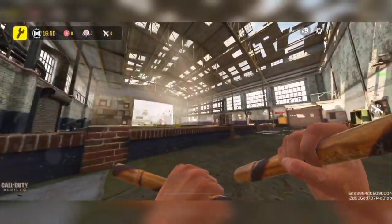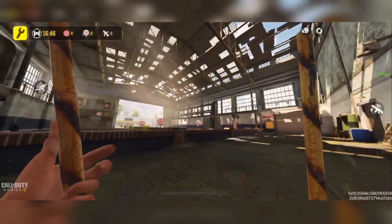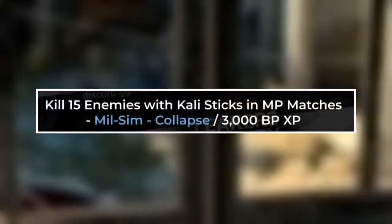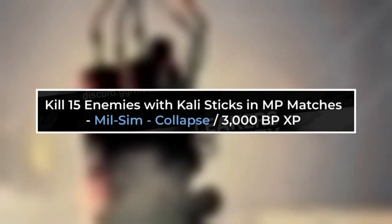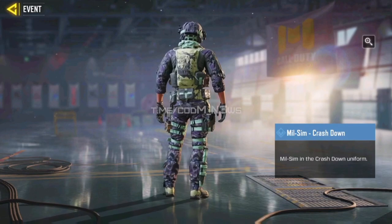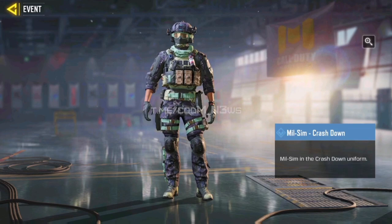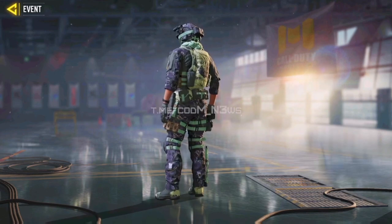So that is how you can earn the Caddy Sticks tomorrow when they do end up coming to the game. But that is not all — there's still one more mission. Kill 15 enemies with the Caddy Sticks in multiplayer matches and you are gonna get a new Milsum operator skin known as Collapse and 3,000 battle pass XP. This is a rare version of Milsum but it actually looks pretty nice for being a rare skin — definitely not bad.